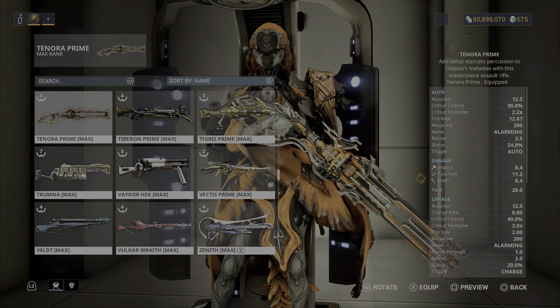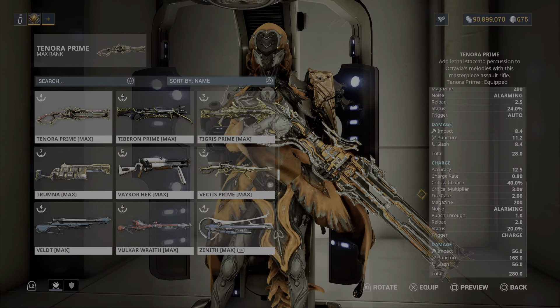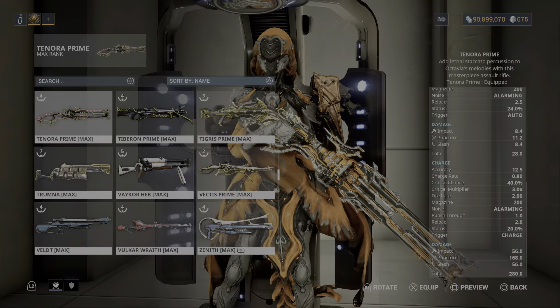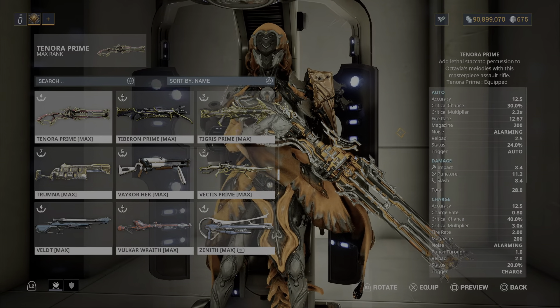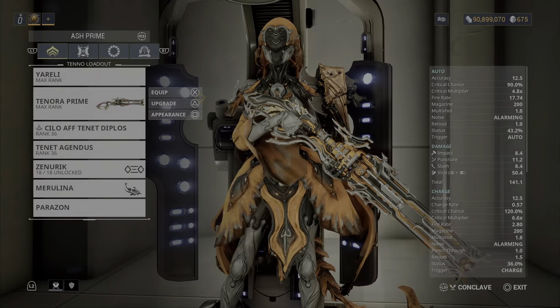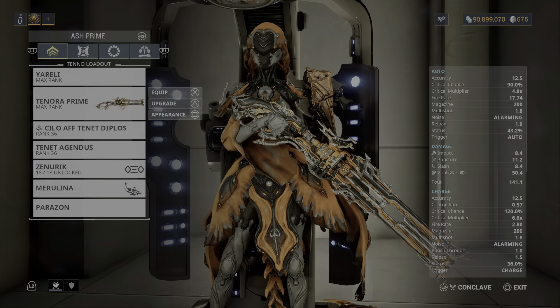Now for the charge — the second alt fire. The crit chance is 40%, which is very high and good. Charge rate good. Crit multiplier is 3, very high and good. Fire rate is 2. The reload and status are the same — pretty decent. Base damage is looking very high, especially that puncture damage. But I would not be showing the second alt fire because I don't think it's going to do that much damage. The normal rapid fire is going to be better.